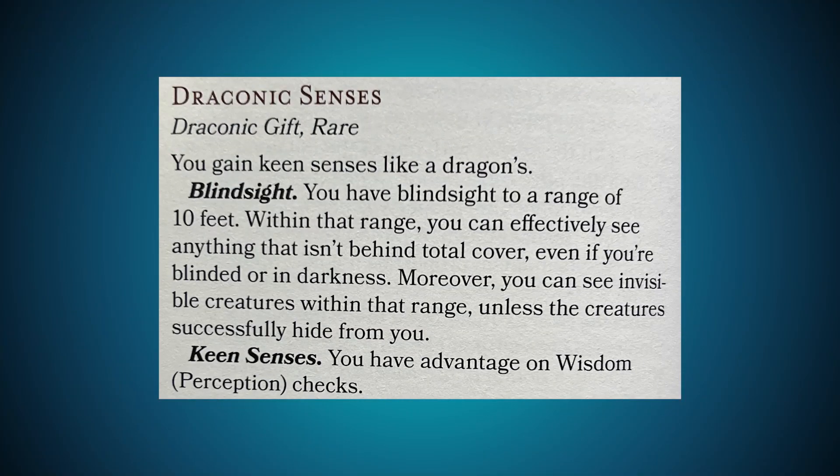Draconic Senses is rare. You gain keen senses like a dragon's. Blindsight: you have blindsight to a range of 10 feet — within that range you can effectively see anything that isn't behind total cover, even if you're blinded or in darkness, and you can see invisible creatures within that range unless the creature successfully hides from you. Keen Senses: you have advantage on Wisdom Perception checks. Ten feet of blindsight can be really great. The new monk subclass in this book gives blindsight, rogues get blindsight, and perception advantage is plus five to your passive — very good, very nice.